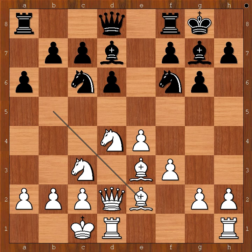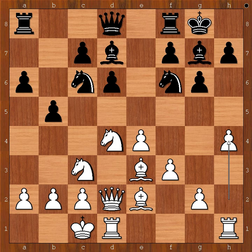a6, b5 — the pawnstorm on the queen's side — and h4. Have a good look at this position. Just place the pawn, which is now c7, on e7, and you have the Sicilian Dragon variation of the Sicilian defense.